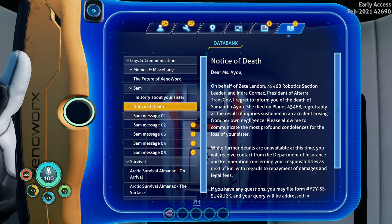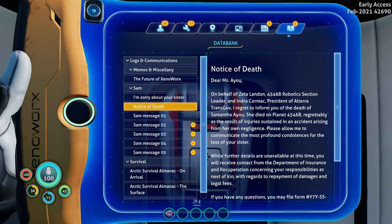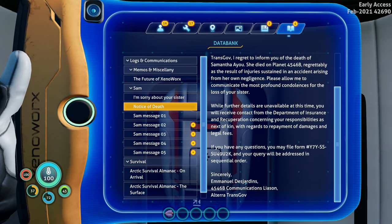Another log: 'On behalf of Zeta Landon, 4546B Robotics Section Leader, and Indra Cormac, President of Altera Transgovern, regrets to inform you of the death of Samantha Ayu. She died on planet 4546B, regrettably as the result of injuries sustained in an accident arising from her own negligence.' Who writes a notice of death to somebody that says 'arising from her own negligence'? How dare you, evil Altera corporation!